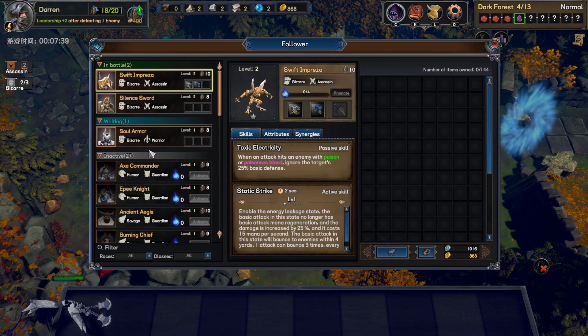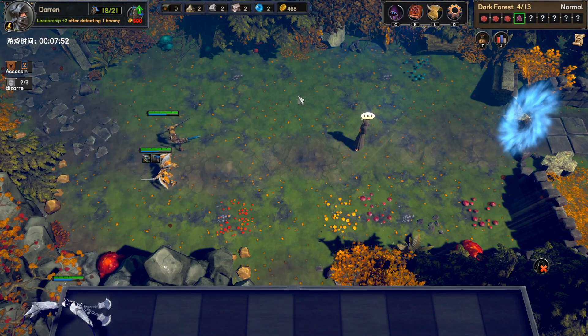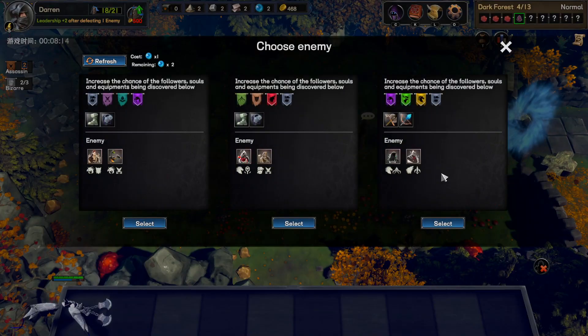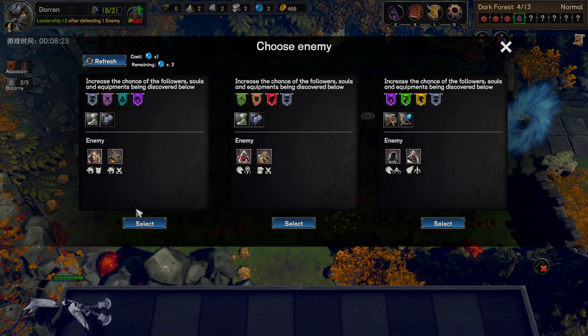Interesting — we got a soul armor, and clicking activate here lets us get a new person, which is quite good because he was fairly cheap. It's a Bizarre Warrior — he looks beautiful. He increases crit damage by 50% when attacking a frozen enemy, and his ability throws a rotating war blade at the farthest enemy dealing 200% basic damage on each enemy path. We can't use him yet because we don't have enough leadership, but we want to keep focusing on our bizarre setup.